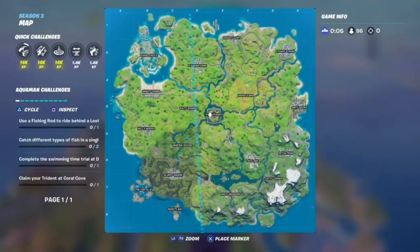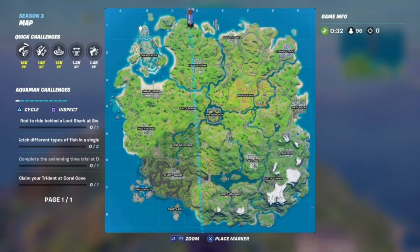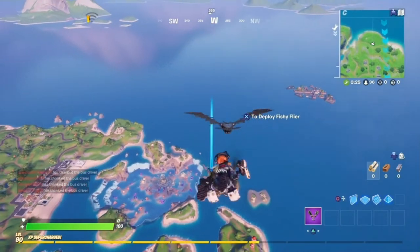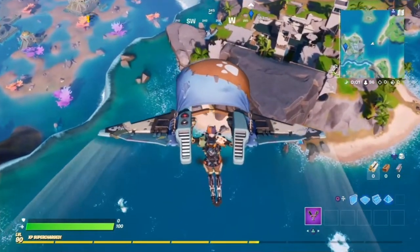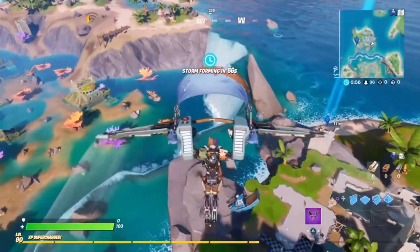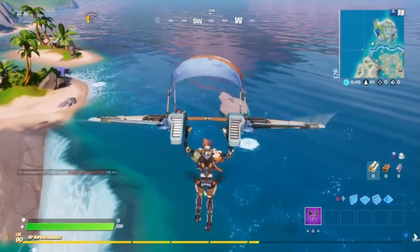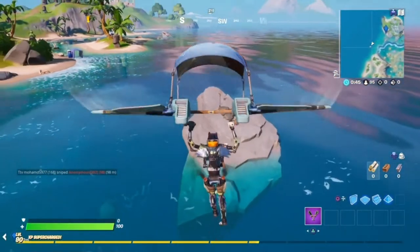We are going to land at Coral Castle — more specifically Coral Cove. Hopefully we can see the trident as we skydive. No sign of the trident as yet. I do know it's on one of these rocks. Wait, that rock there looks kind of suspicious. I see something on the top — oh yes, that is the trident!